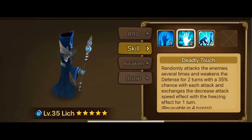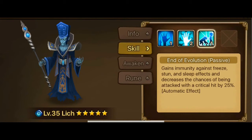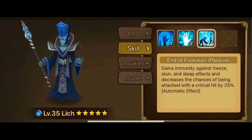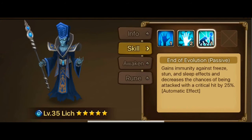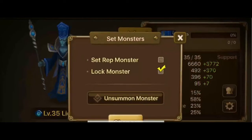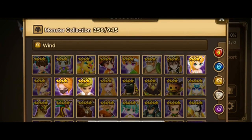The Wind Lich's passive is basically the best — where you instantly generate a shield. This one grants immunity, which is okay for dungeons — good for dungeons actually, especially the fire dungeon when it keeps throwing in bombs or debuffs that you need to deal with, so no worries there.